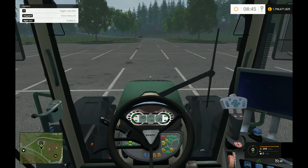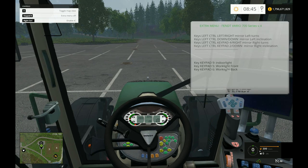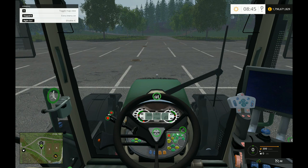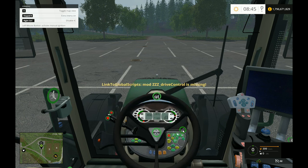Amazing — it says extra menu on in the top left-hand corner. Keypad zero opens it: mirror left turn, mirror left inclination, mirror right turns, indoor light, work light. Let's have a look at the IC first, which is Right Control — unusual because it's normally Space Bar. We've got up and down with the steering wheel. There's a rake option, and drive control — but I don't have that installed. Then there's lights, beacon, work light front, lights on, and hazards.